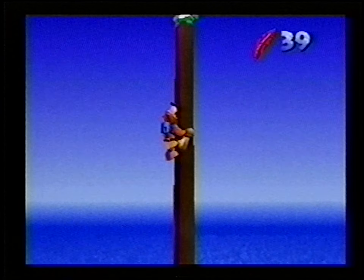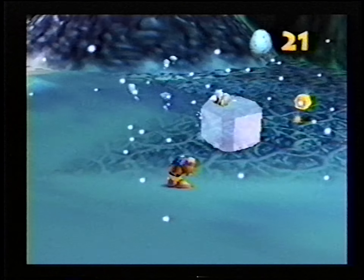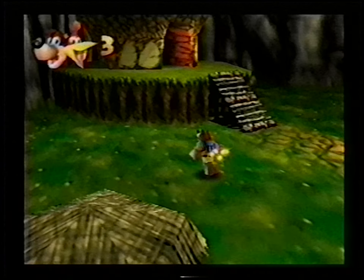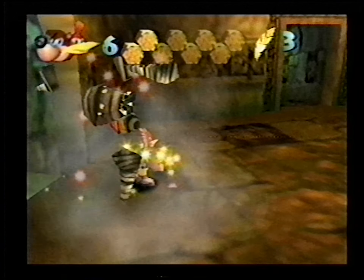Or Jinjos. Find five of these cute little whatevers in each world, and you get a puzzle piece. And don't forget to stock up on eggs for ammunition — these will allow you to defeat and ward off enemies. Plus, there are golden banjo statuettes, good for a free life! Red feathers to help you fly, golden feathers to make you invincible, and honeycomb pieces help you store up energy.